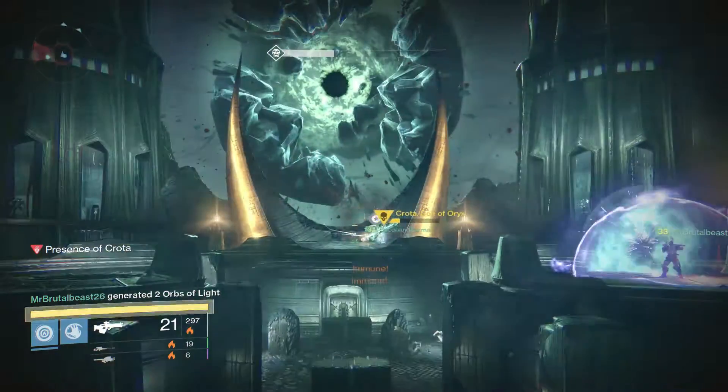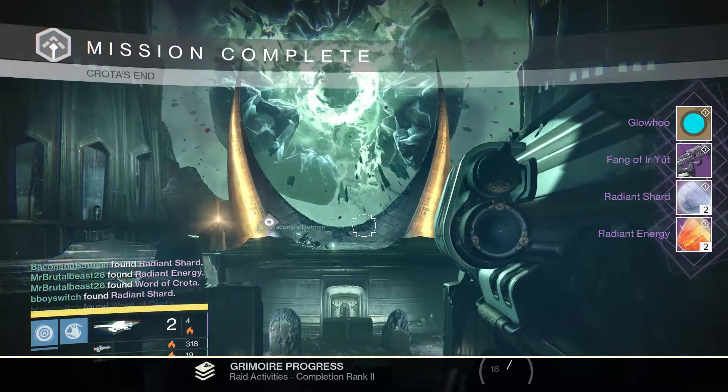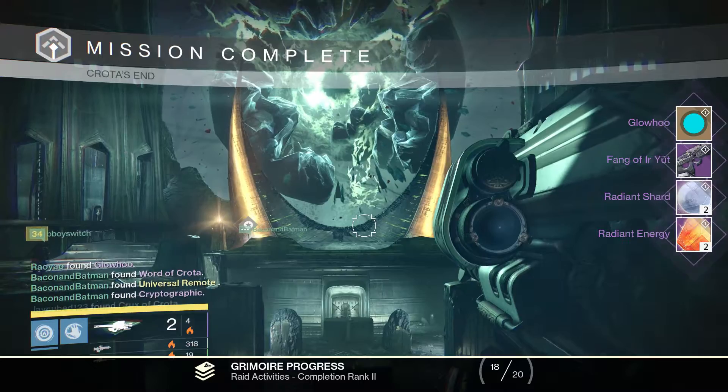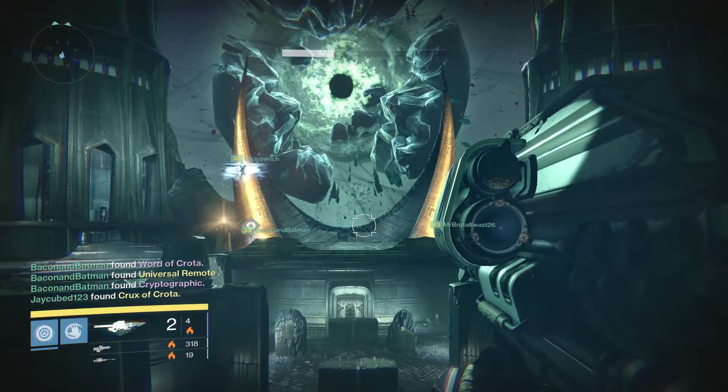Now we'll go ahead and go on my Warlock and see what ends up dropping: Gloho, Fang of Euryut, 2x Radiant Shards, 2x Radiant Energy — and one of the other guys gets the Crux of Crota. Damn him. I've been after it forever.